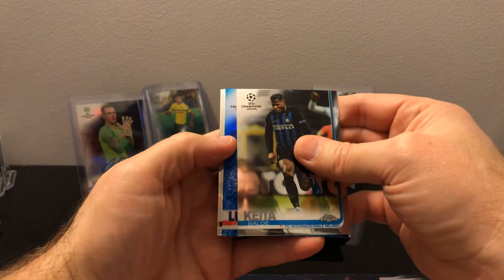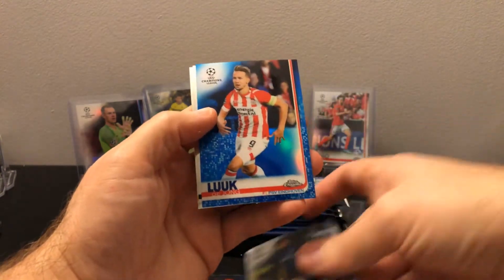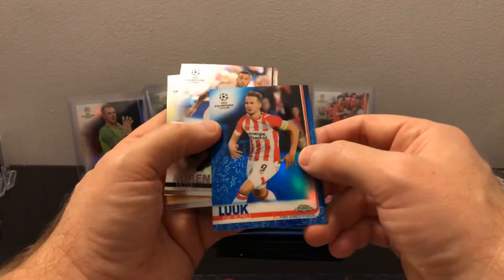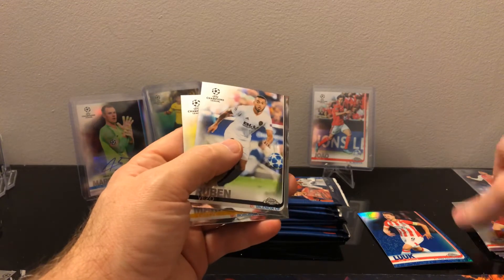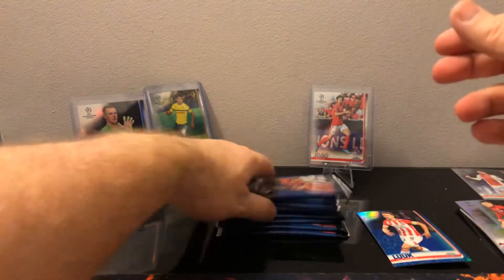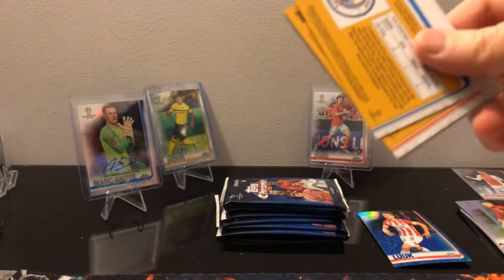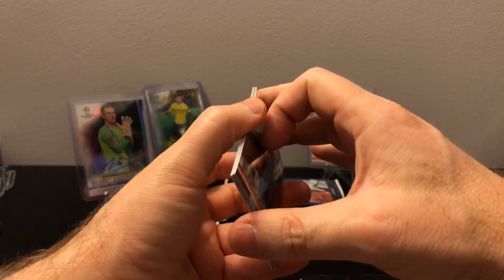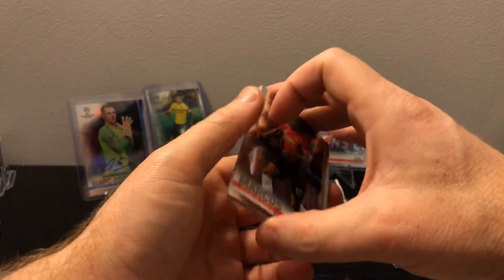We got a blue parallel here - that's Luke De Jong, and that is 119 of 150. So that's the blue version of the parallel. The 2017-18 Chrome had purple to 250, blue to 150, green to 99, gold to 50, orange to 25, red to 10, and then the Super Fractor which was the one.